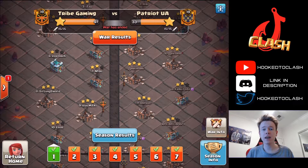Hey guys, Hooked to Clash here and today I've got a question for you. What do you think is stronger, hybrid or zap hybrid? Today I've got two hybrid attacks and two zap hybrid attacks from this week's Clan War Leagues in Tribe Gaming. Honestly, I saw plenty of attacks using both of these strategies and I can't tell you which is stronger at the moment. They're both really strong and they both have their place on certain base styles.